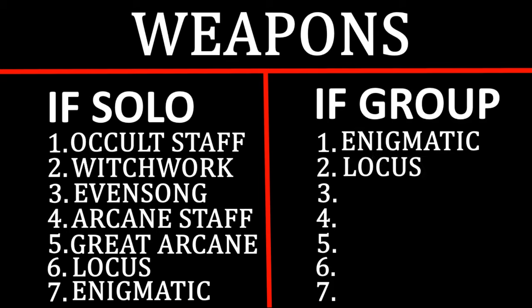Following Enigmatic for group play is Locust — cleansing your whole group, and the value of that is so high. A simple build like Judicator, Assassinhood, Locust is super strong. You prevent wipes, save your group, help assist pushes so they don't get interrupted or disrupted. The utility is off the charts, so Locust is definitely the number two best Arcane weapon in a group.